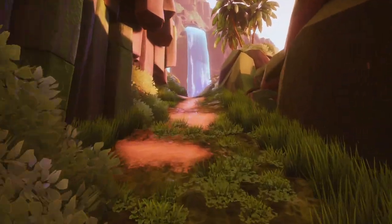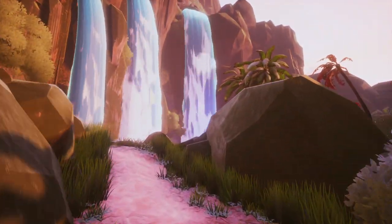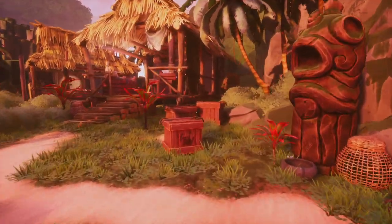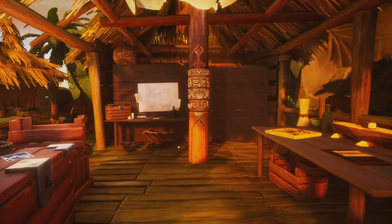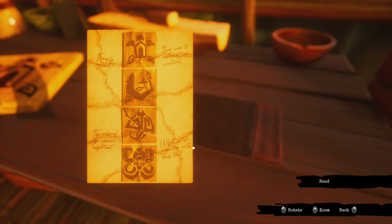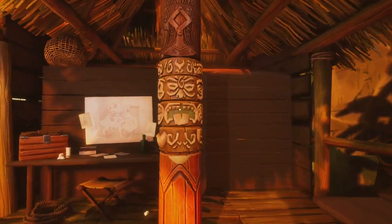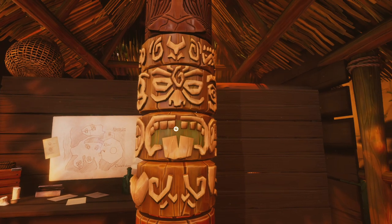So does that mean we've got to get that tile with the turtle on it into that coat of arms? The order of the symbols is important — connection with each Tiki, different sea creatures. So we're going to go back for this one with the three hearts.